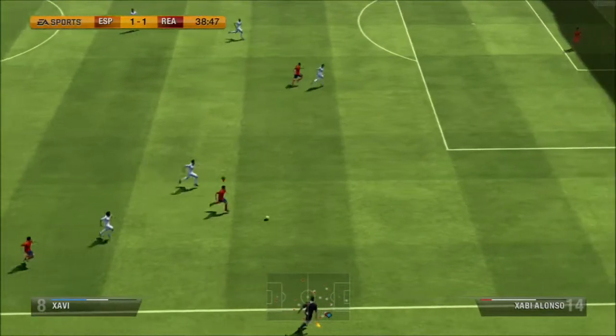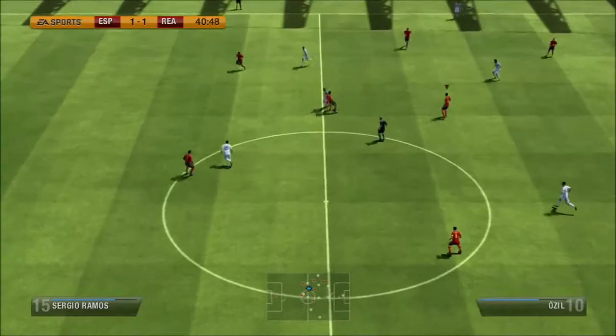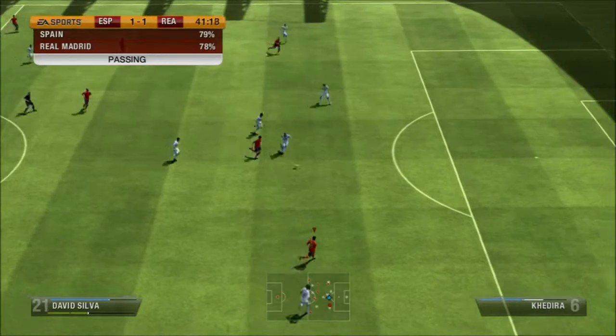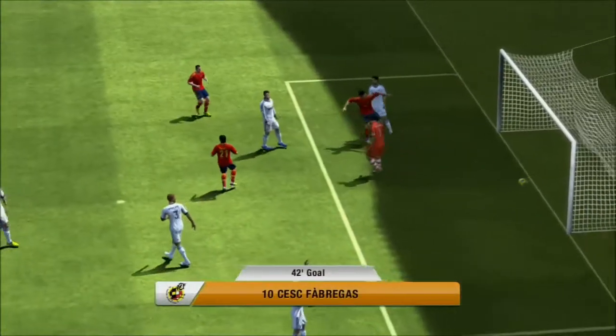Xavi with the ball — he did quite well this match. All my players do pretty well. A good cross, Fabregas didn't really get a touch on it so it went straight to Casillas. Fabregas again, Silva is through, has a shot, saved, and then rebound — Fabregas for the second goal.